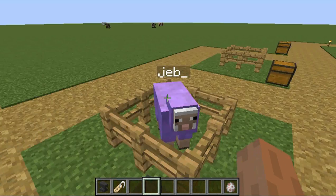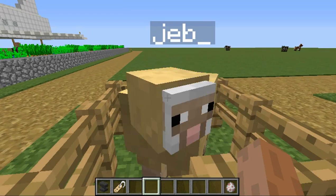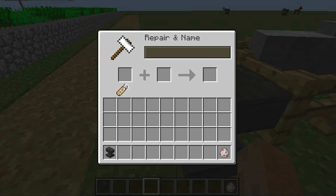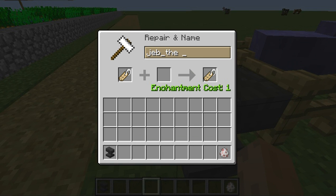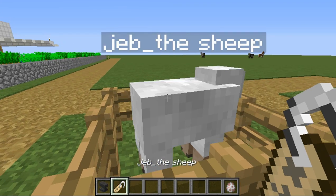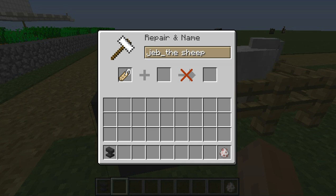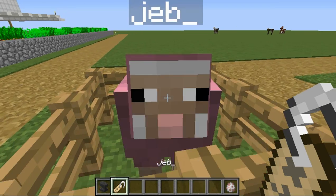And that's how you can make a rainbow sheep. It has to stay as Jeb — I don't think you can change it. Let me see... Nope, you have to leave it as Jeb or it won't work. Back to rainbow sheep!